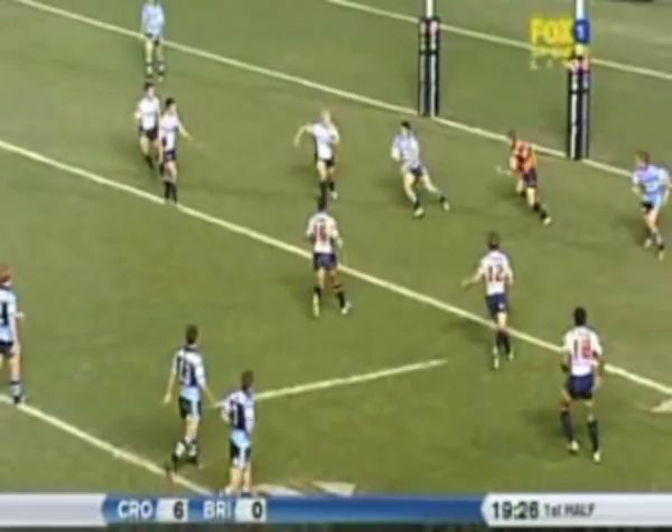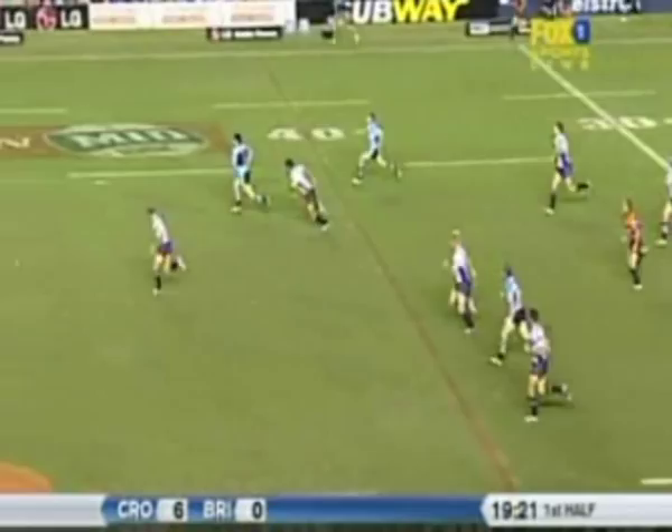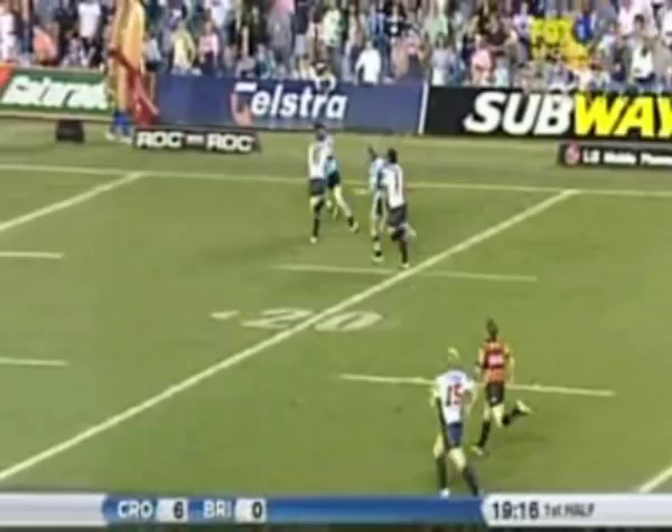Simmons. Here goes Simmons. Lockyer and Hunt in front of him. He puts the footwork on. Here goes Simmons — one-on-one with Darren Lockyer, the youngster and the veteran. Gets the ball on the inside. Darren Albert.